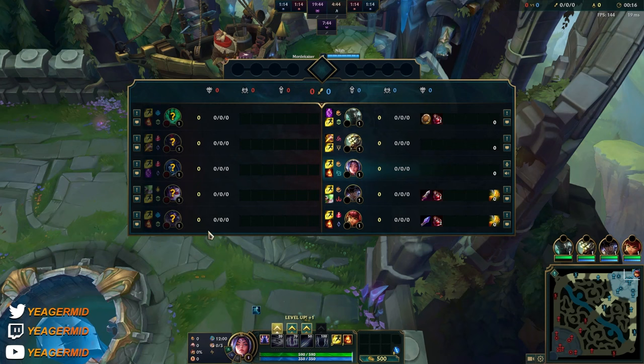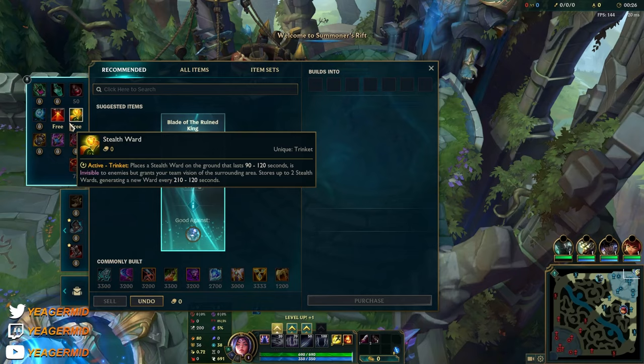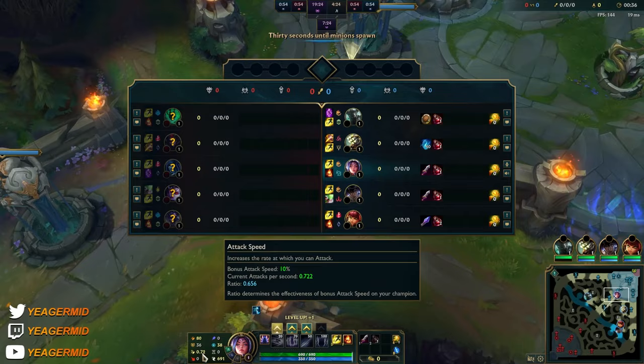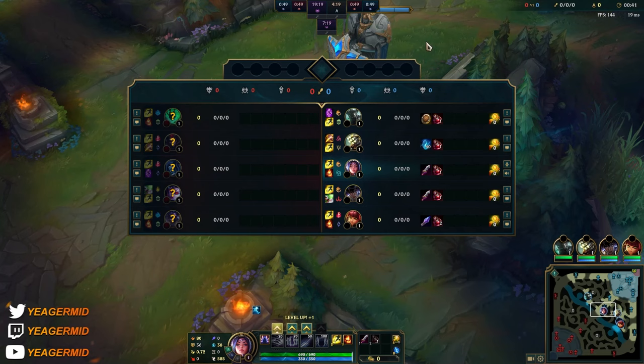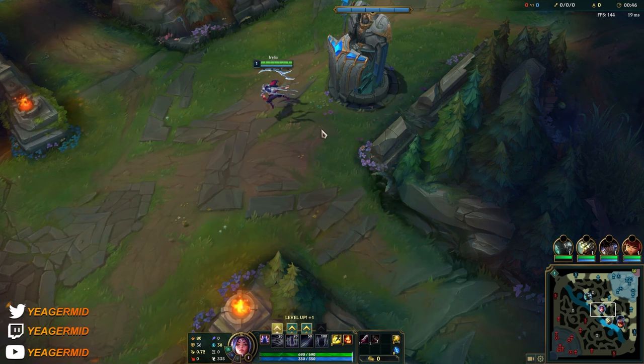Welcome to game 2. This time around it's actually great to get the Mercury Treads because now you're playing against AP mid and AP jungle. They have a lot of magic damage and they have a lot of CC. I have tenacity in the runes here — it's pretty rare that I'm using it on Irelia, but when they have so much CC, tenacity and then the Mercury Treads, and Wit's End, and I might also get the Force of Nature depending on how the game is going. We'll be getting a lot of magic resistance.